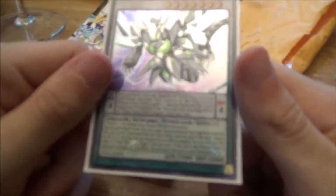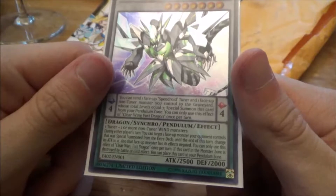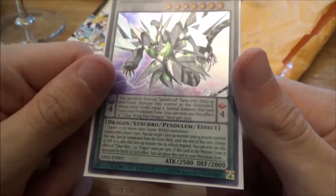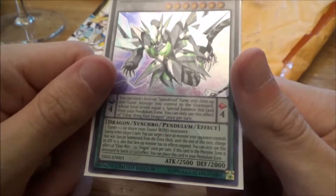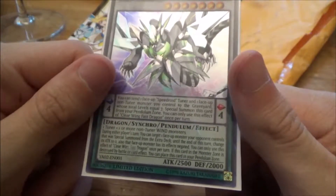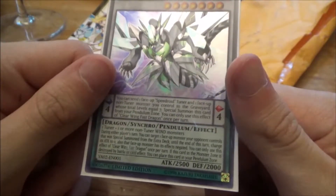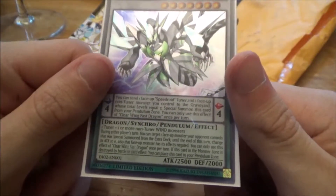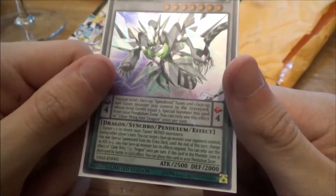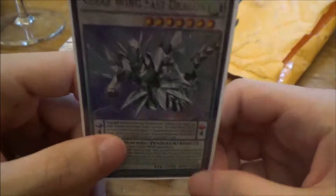To Synchro Summon this, you need one tuner and one or more non-tuner WIND monsters. During either player's turn, you can target one face-up monster your opponent controls that was Special Summoned from the Extra Deck — until the end of the turn, change its ATK to zero and negate its effects. You can only use this effect once per turn. If this card is destroyed by battle or card effect while in the Monster Zone, you can place it in your Pendulum Zone.